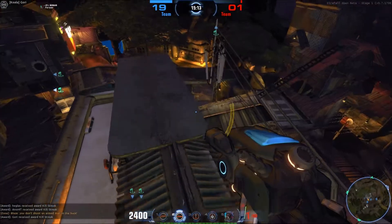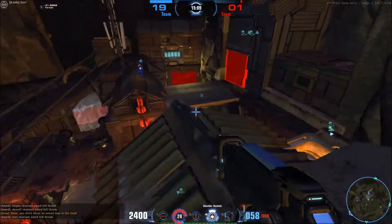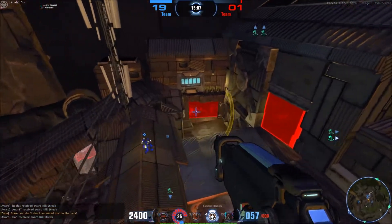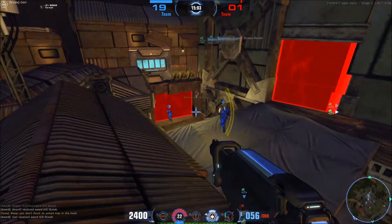Looks like I gotta kill straight. Let's try out the shoulder rockets and see how they work — they're just sort of a spray-and-pray type of rocket.